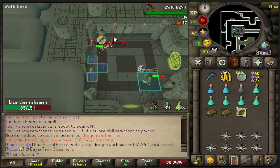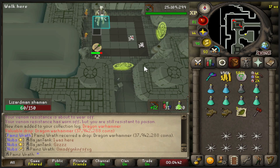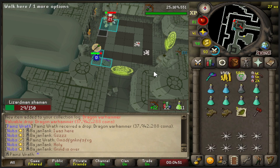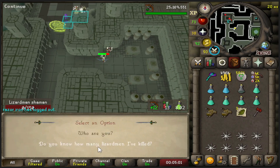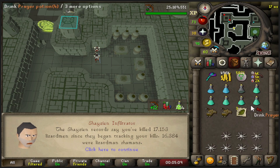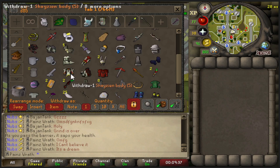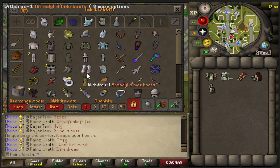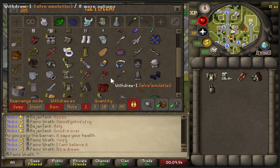KC is 607 - no way guys, it finally happened! Dragon Warhammer! Oh my God, let's go! We're done! Going for the back-to-back real quick - holy... No way, no way! I can't believe it. Never killing a shaman again. The KC on shamans was 15,686. We got the hammer. We're taking this out of the bank and putting it in storage.